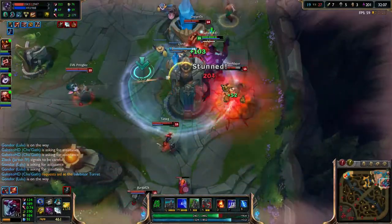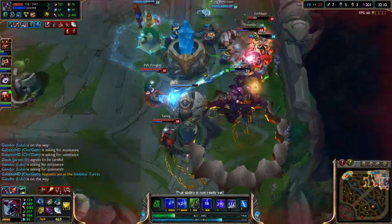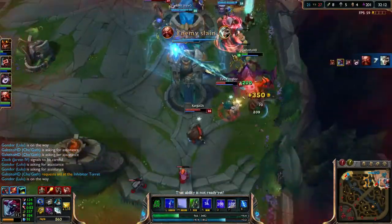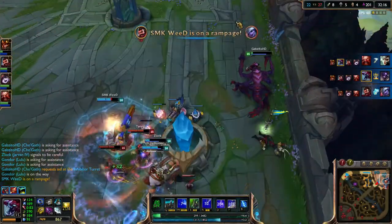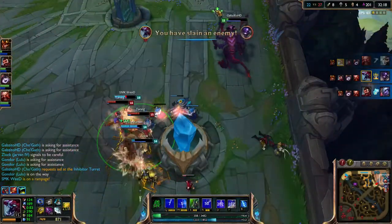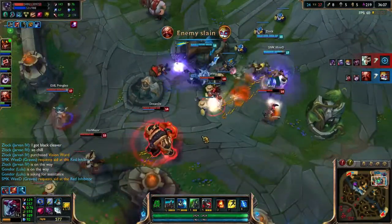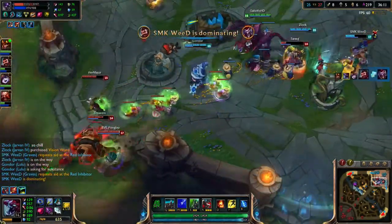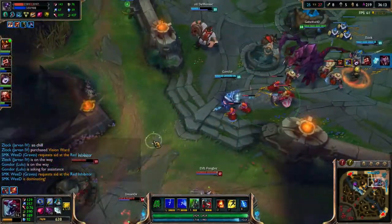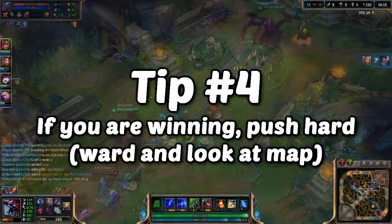Tip three: try to get your opponent to half HP before level six by harassing. When you hit level six you get a huge power spike with your ultimate. Pay close attention to the enemy's health and your true damage from your ult - it's over 300 true damage. Try to get your opponent to around 500 HP, then an easy Q, W combo leaves them slowed and you can ult. If they flash, flash after and eat them.